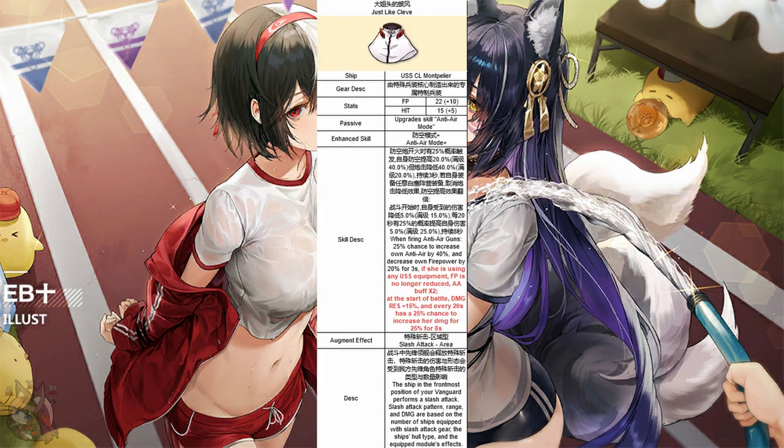Let's end with Montpelier. She gets 32 firepower and 20 hit stat, and a generic slash attack. She is increasing her anti-air mode. As you might know, when firing anti-air guns there's a 25% chance to increase your anti-air by 40% and decrease your own firepower by 20% for three seconds. Now the upgraded version: if she's using U.S. equipment, her firepower is no longer reduced, so you just get the anti-air buff — and now the anti-air buff is 80% instead of 40%. Also at the start of battle, damage resistance is plus 15%, and every 20 seconds there's a 25% chance to increase her damage by 25% for eight seconds. I'm honestly surprised they turned anti-air mode into something actually useful. Iyanami is definitely the winner of all five augment modules, but Montpelier and Illustrious got pretty decent ones.